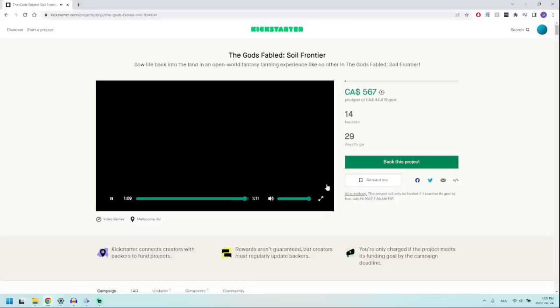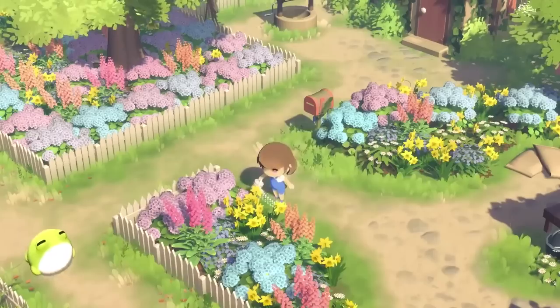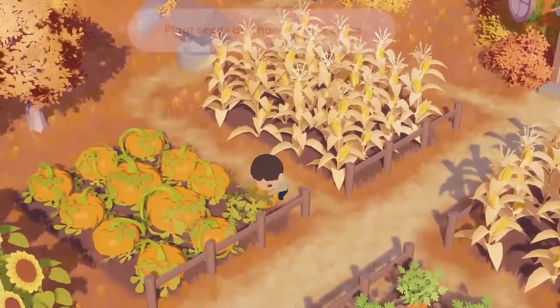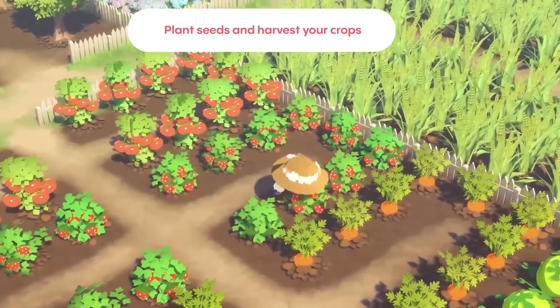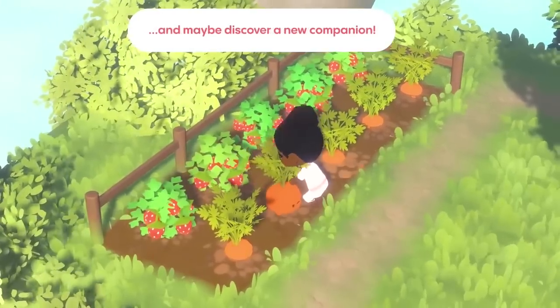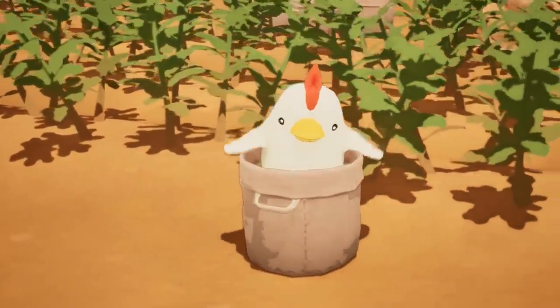The Gods Fable: Soil Frontier is all made by one person — it's a solo project. It's currently at one percent of its goal since it just started. Their goal is 50,000 Australian dollars and they're currently at 633 with 14 backers, so that's a good start with 29 days to go. It also looks very similar to PuffPals Island Skies — the lighting and cel-shading are extremely similar, so maybe they're using the same engine.